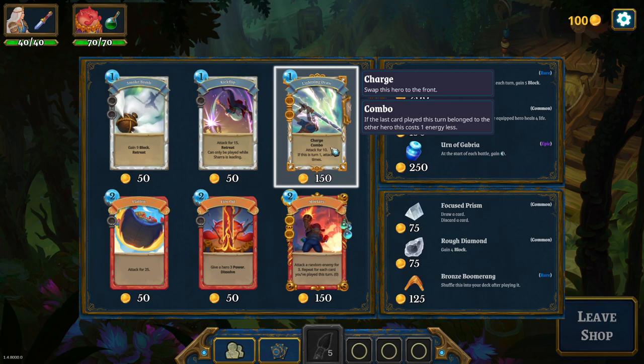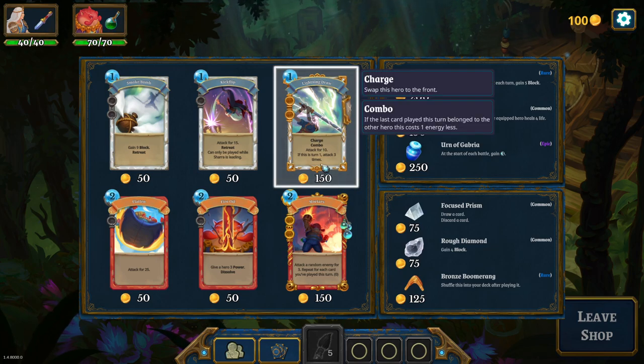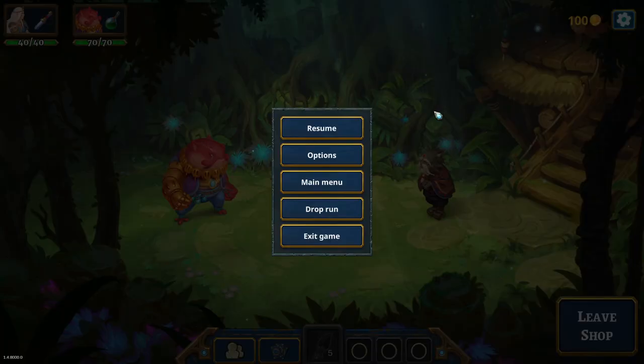Lightning drop: charge and combo. Combo means if the last card played this turn belongs to the other hero, it costs one less energy. So this is pretty much a zero-cost card - charge, so zero cost brings her to the front, attack for 10. If this is turn one, you do 30 damage! This is a really good card and it also has two slots. Let's keep our money to maybe buy this - the two slots are also really nice. This should be good with a smaller deck size so I can draw this often and do instantly 30 damage for zero.